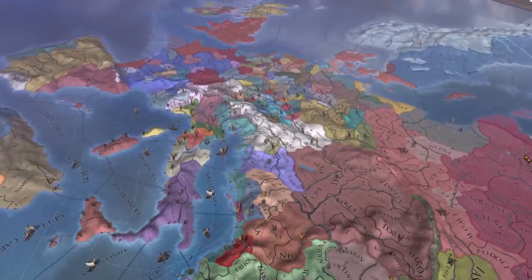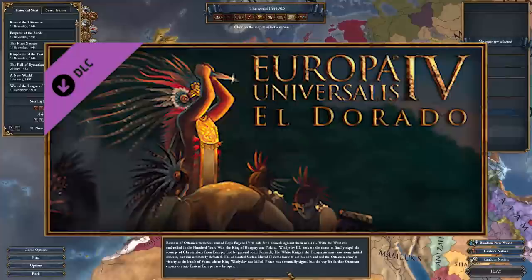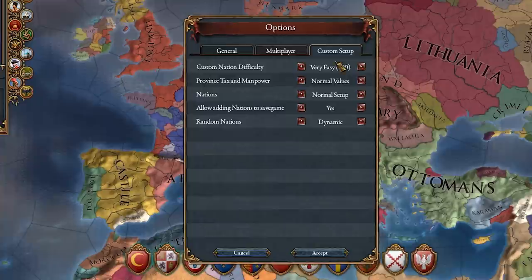The first exploit is a very basic one — it's simple, doesn't crash the game, and can be done prior to any of the other exploits in this guide to stack them on top of one another. Make sure you have the Eldorado DLC. Most of these exploits require that DLC to function because they enable the custom nation mechanic.